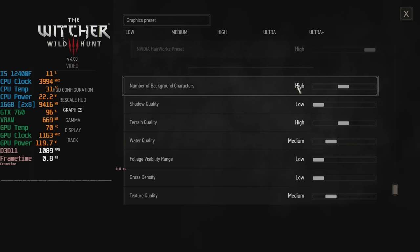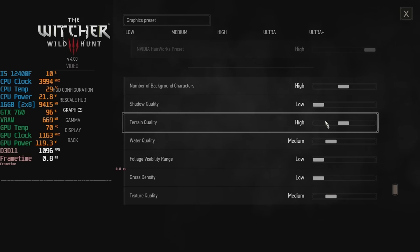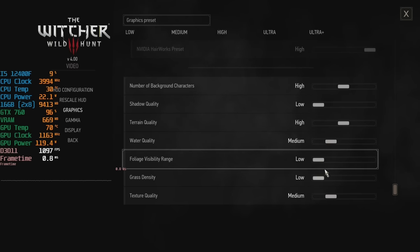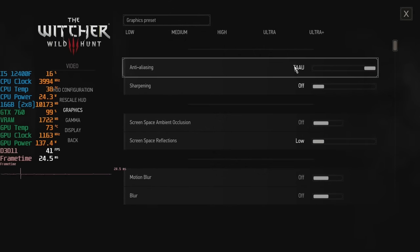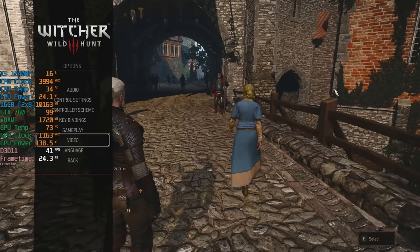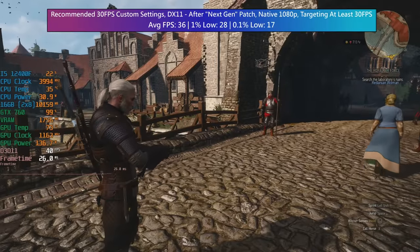Number of background characters is high, shadow quality is low, terrain is high, water is medium, foliage range is low and so is grass density. I've been pretty daring with the textures at medium so I'm not sure how that's going to pan out yet, but we'll see. Detail level is also set to medium. I did start with FXAA for the anti-aliasing but went back and chose TAAU instead as it ironed out some of those jagged edges, though it made the image a bit softer. Setting the sharpening level to low solved this problem.